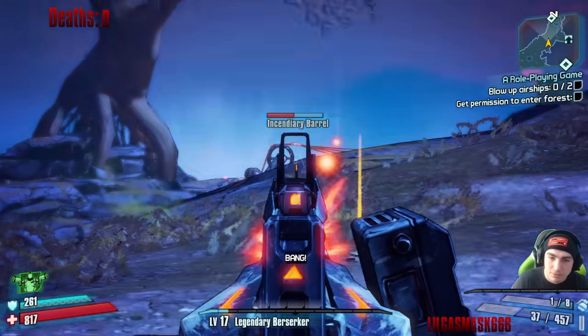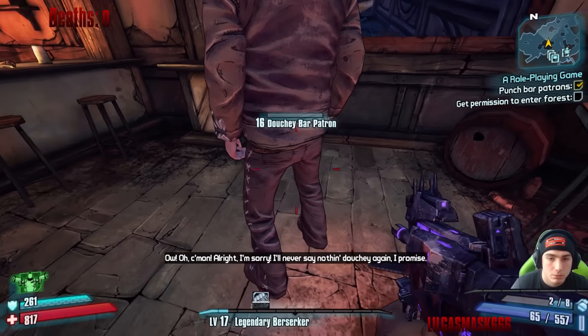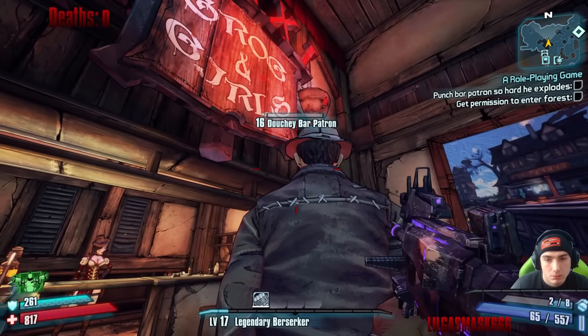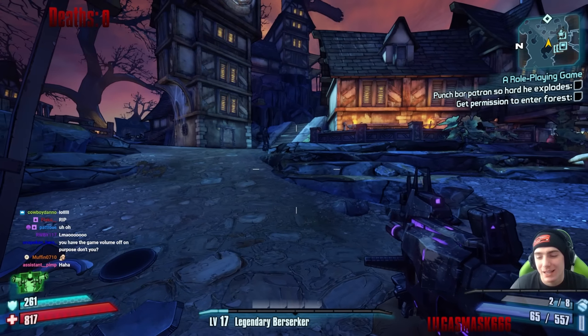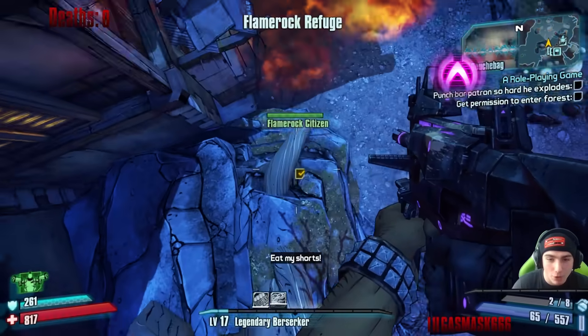We made it to Flame Rock and started doing all the town tasks. But I messed up big time when I was trying to block the bar patron so he didn't run away — I felt really smart right up until the point I realized I was blocking the wrong one. I'm not really in any shape to chase someone and honestly thought I soft-locked the run. Lucky for us though, he just does laps around town and we just had to wait for him to come back around.